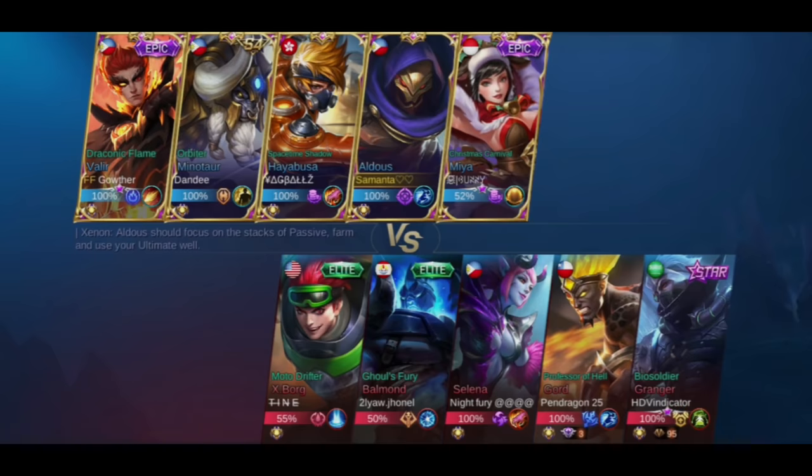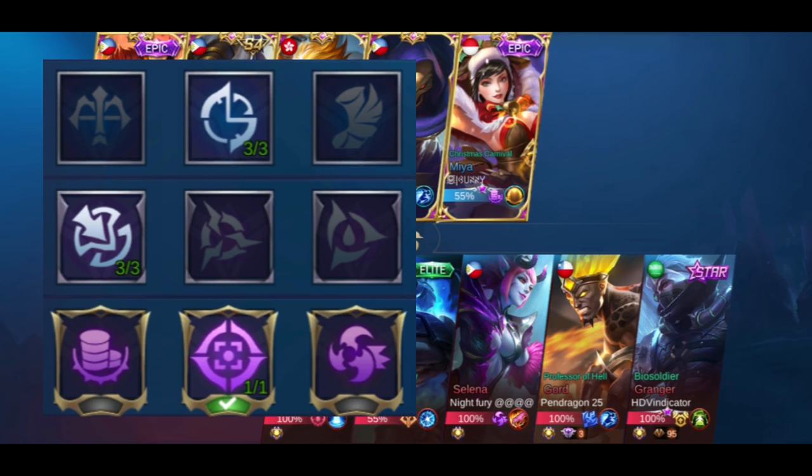In this game, this is my emblem: Assassin emblem, cooldown reduction, physical pen, and high and dry. Cooldown reduction is important for Aldous so you can stack faster. And high and dry is useful so that when an enemy is isolated, it's easier to kill them. But you can also use killing spree.